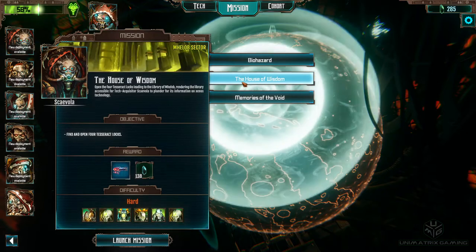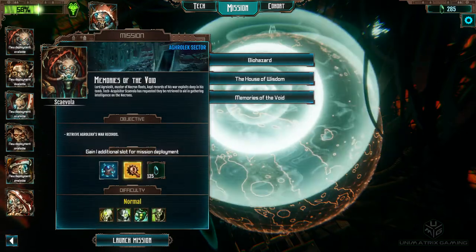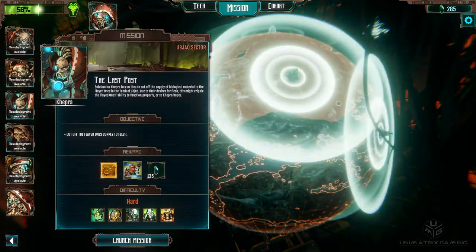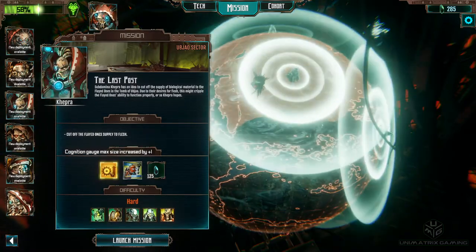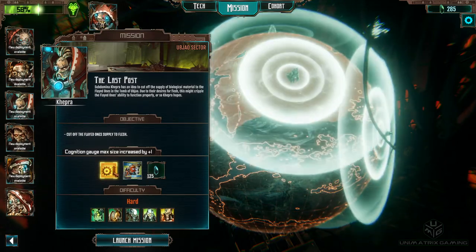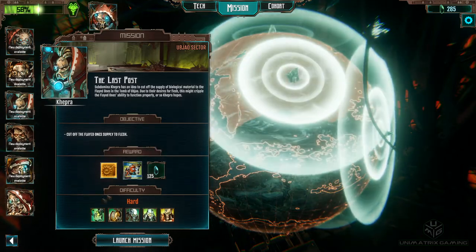So what have we got today? This one we've been looking at for the additional slot for mission deployment. Got one here that increases our cog gauge even more. I think we're going to do this one — get our cog gauge increased a little bit more, and then we can start thinking about equipping some of the better weapons that cost a little bit more cognition to use. We'll also get a level three rust stalker, which is pretty cool.